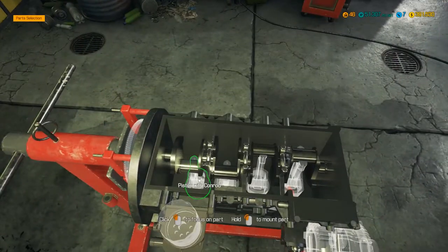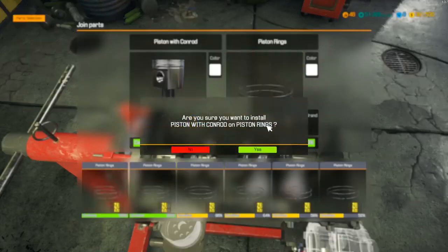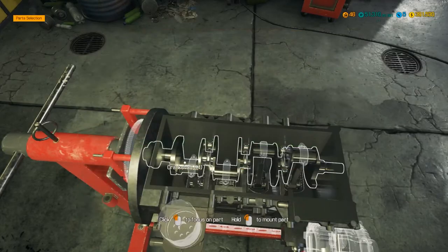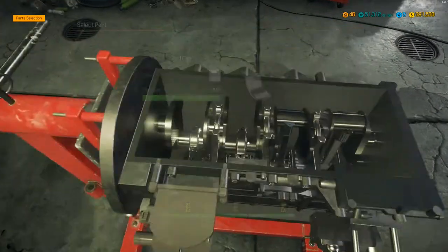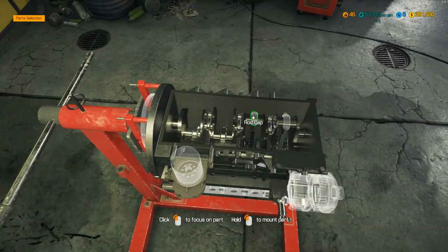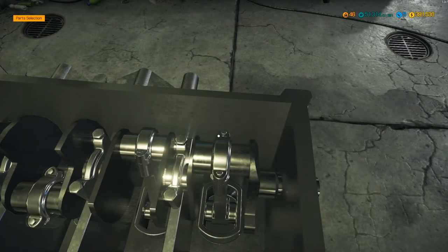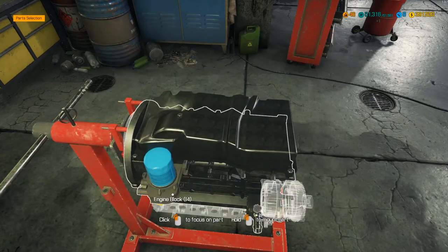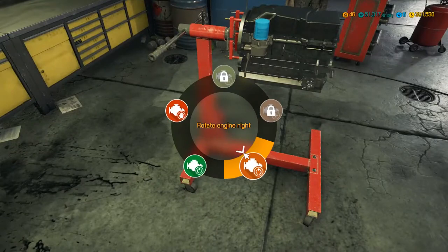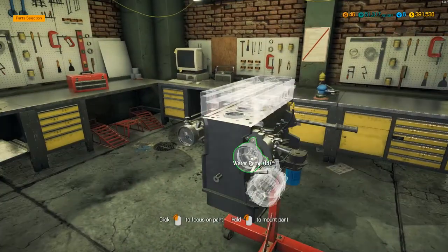I didn't remember to buy any rod caps, which is very stupid. Oh, they do repair - that's a spot of luck! Let's drop the repaired rod caps back on. I know I'm putting these in the wrong way around in the sense that you'd put the pistons in from the top, but I'm just lazy. Drop the oil pan back underneath, bolt that on, and while I'm here I'll stick the oil filter on. Pop out and flip the engine back over.